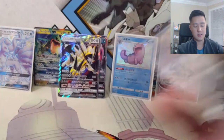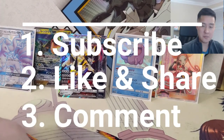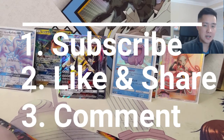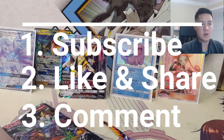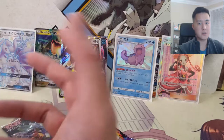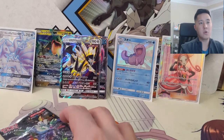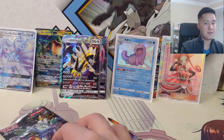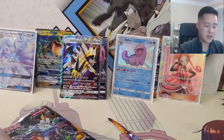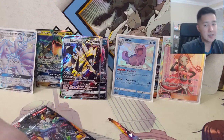Rotoms are weird. To wrap up the giveaway entry steps: be subscribed to the channel, hit that thumbs up button, share the video using the share button down below, and put in a comment who you shared the video with. The winner will have their comment pinned and I'll ask for an email address so we can get your shipping address — anywhere in the US I'll cover shipping, international we'll have to work something out. This was entirely for all the support the channel has received, and I'm eyeballing a future giveaway when my Double Blaze card boxes arrive, involving Reshiram and Charizard.